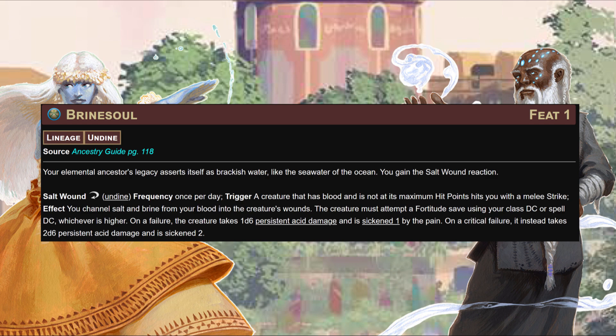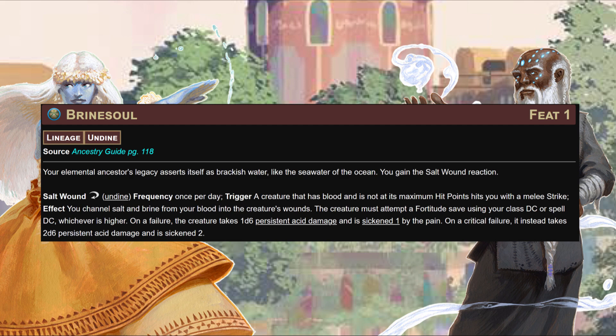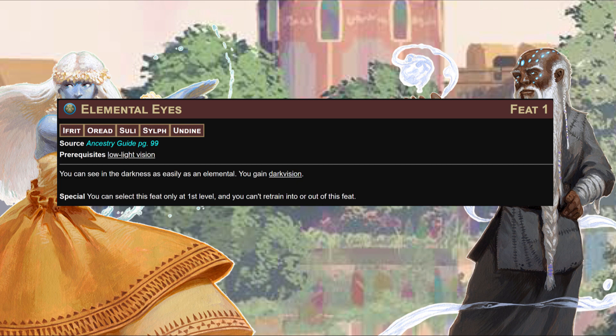On a critical failure it's 2d6 persistent acid and Sickened 2 - that's enormous at level one. That's enough persistent damage to just snap your fingers and kill something in low-level play. It scales in a reasonable way, and in a campaign where you're fighting things weak to acid, that hurts real bad. Sickened 1 is still a pretty solid debuff. Elemental Eyes from the Ancestry Guide just lets you cheat everything and gets you flat darkvision without going the aquatic route - a bit of overlap, but it happens.